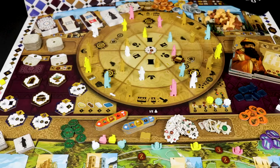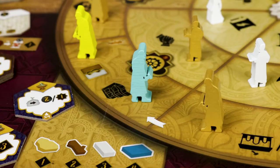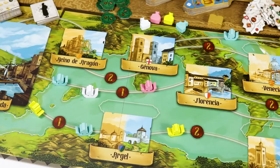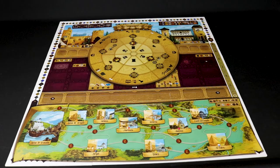Hello everyone, today we're going to show you how to play Sabica, the new game by Germán Mian. A Euro game recommended for players aged 14 and above, from 1 to 4 players, with a duration of approximately 60 to 120 minutes. The aim of the game is to appear in the historical texts as one of the most influential Nasrid nobles of the time.